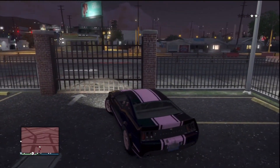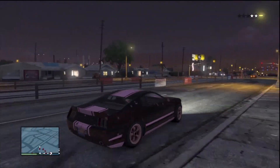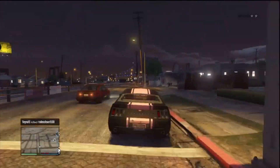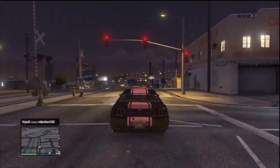Then you just got to be patient for this gate to open — just wait a couple of seconds. Then haul butt out of there, get as far away from that police prison as possible. Get out of my way — the guy was trying to come in my lane.